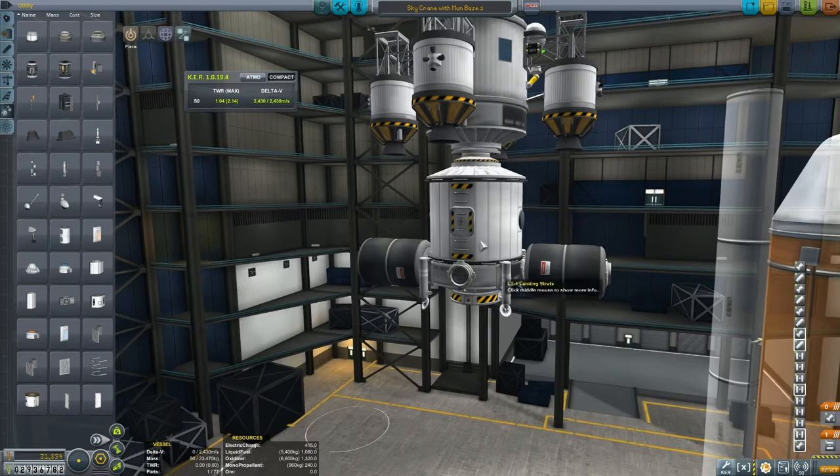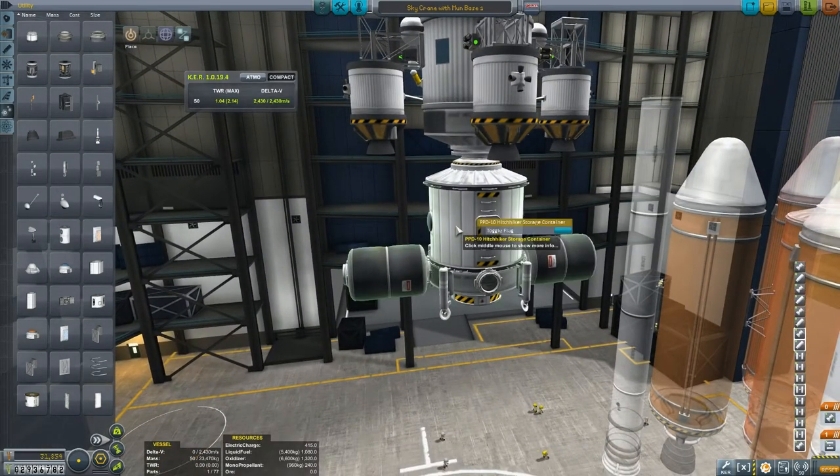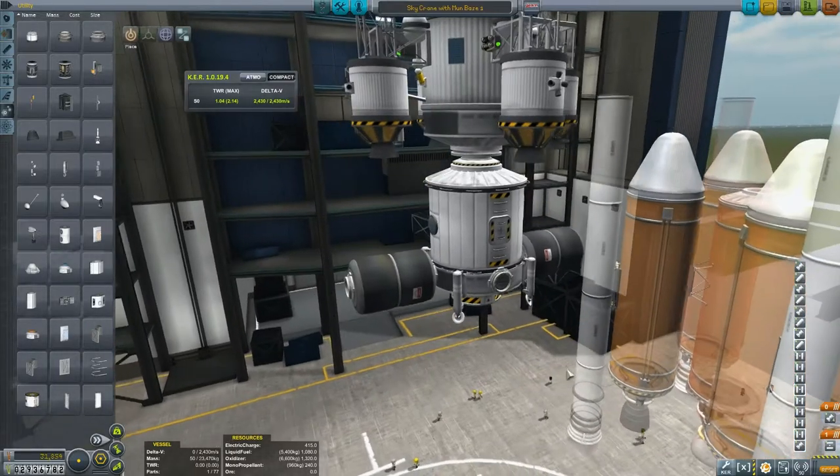And then on top of that you can obviously put whatever you want. The first part I've put on is a hitchhiker storage container. The contract wanted me to have a capability of 10 kerbals on the moon, so I've aimed for that.